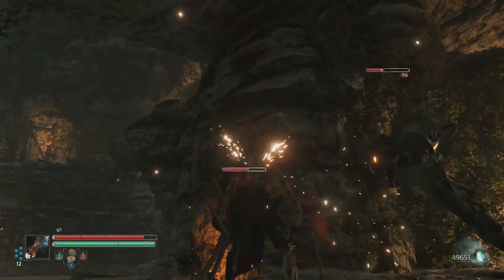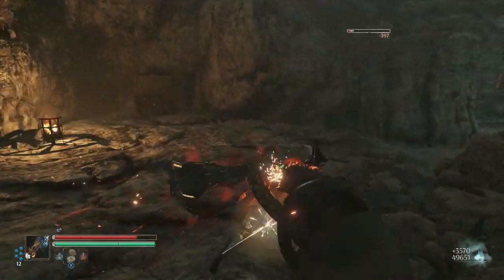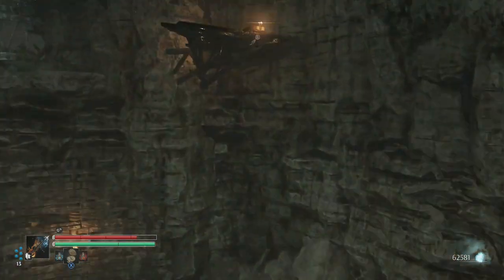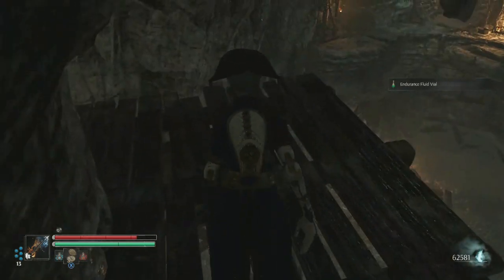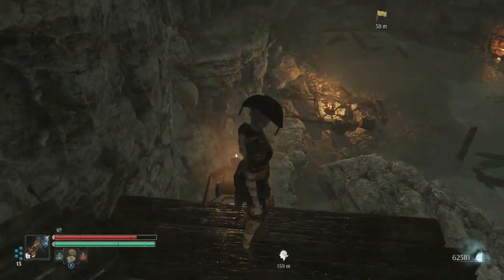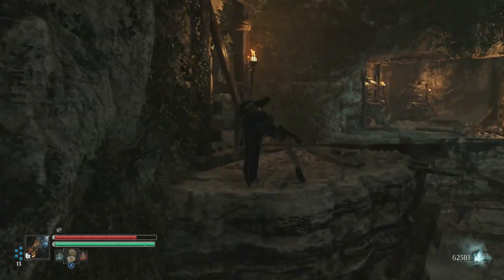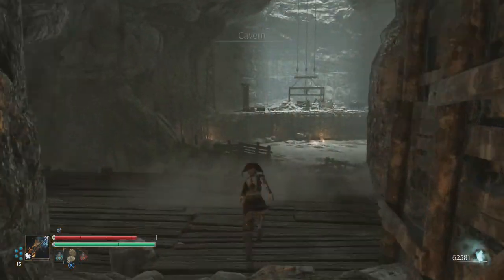These enemies are really taking a long time to defeat — they have a lot of health. They're actually dangerous — hold on. He had some sort of shield ability protecting him. We can go upwards right here — I believe we need to go towards that side. There's the way in. Okay, that was a lot easier than I thought.